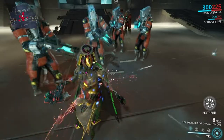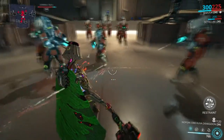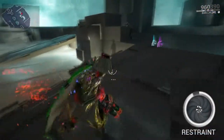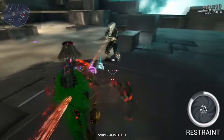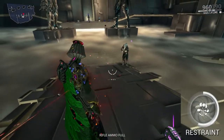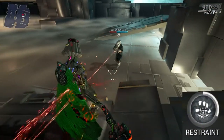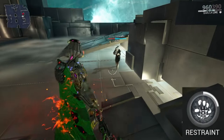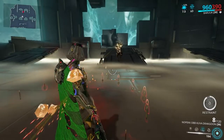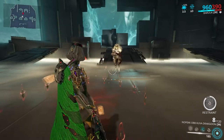Elude scales off range and duration. Range increases the angle it covers up to 360 degrees at 200% range, and duration decreases its energy cost over time. Every projectile you dodge with Elude will reduce your Restraint. This creates an interesting situation: if you find a high fire rate target like a heavy gunner in Grineer or a crewman in Corpus, you can easily get rid of your Restraint. Conversely, if enemies are low fire rate or melee, you won't reduce Restraint as easily.